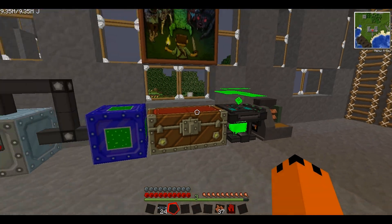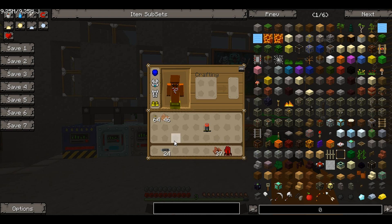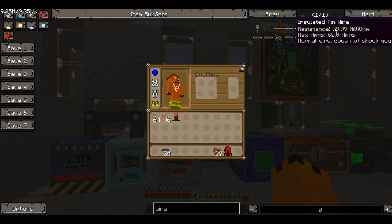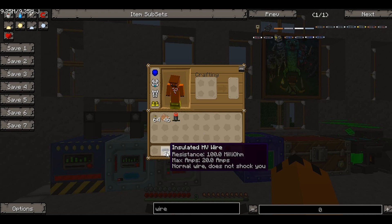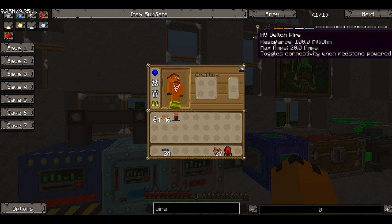While waiting, let's look at the properties of the HV wire. It has a resistance of 100 milliohms and a maximum of 20 amps. So through the wire you cannot put anything more than 20 amps. That is actually quite low - people think 'it's high voltage so I'll use this' but 20 amps is actually not that high.